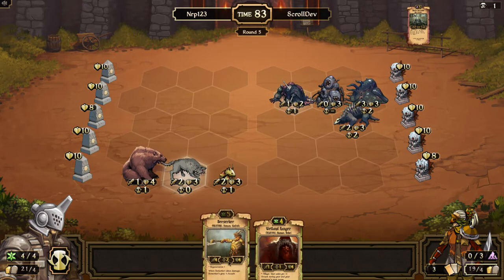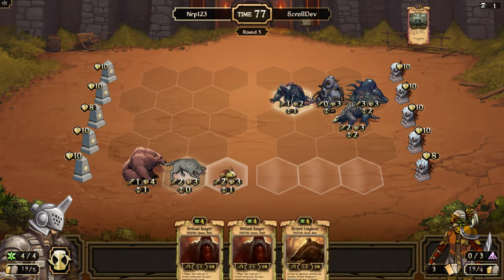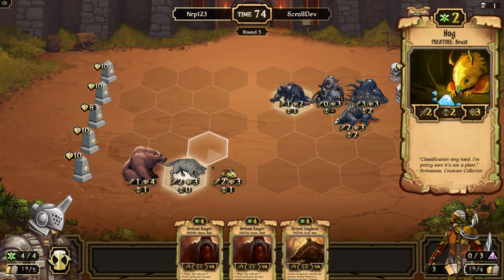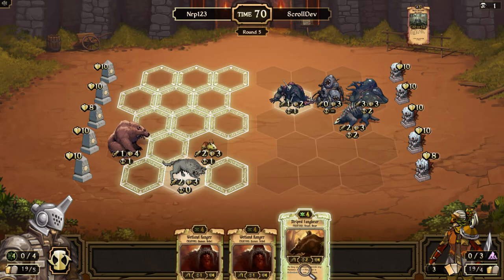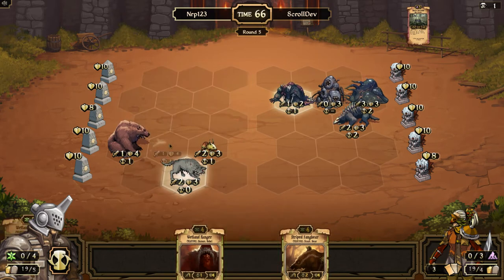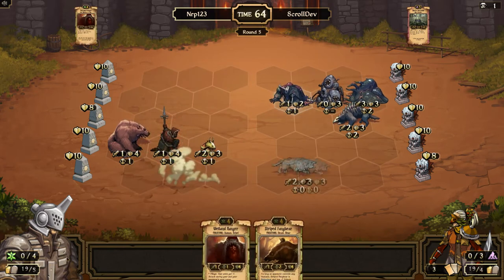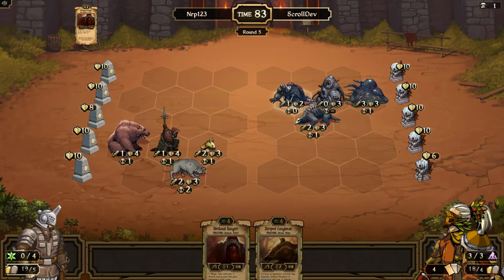Wetland Ranger is good, so is Berserker. I think I need to sacrifice Berserker for scrolls because I want more scrolls — I could just play Wetland Ranger anyway. I'm going to play Wetland Ranger now. I'm not sure he has humans in his deck so I'm not going to play the other Fang Bear just yet. I kind of wish I had a Crimson Bolt — it's gonna be hard to get middle idol because he has that Rot Eater too.